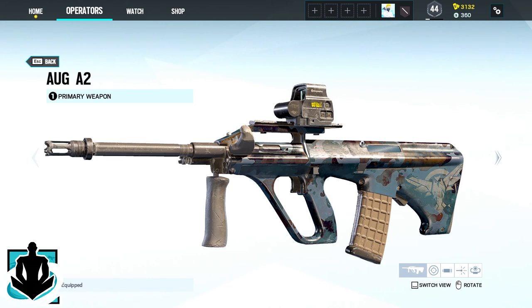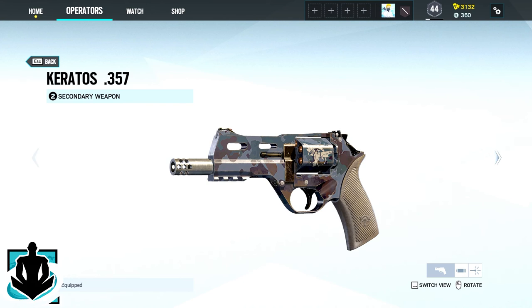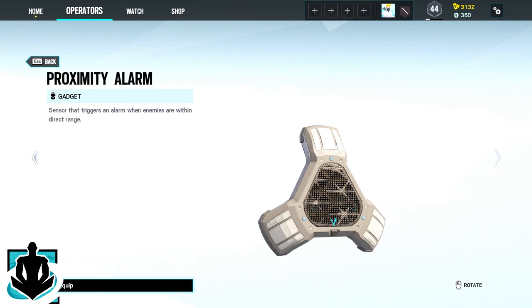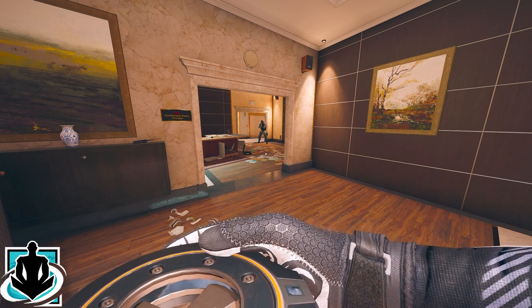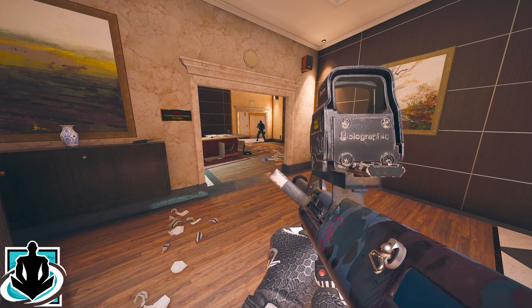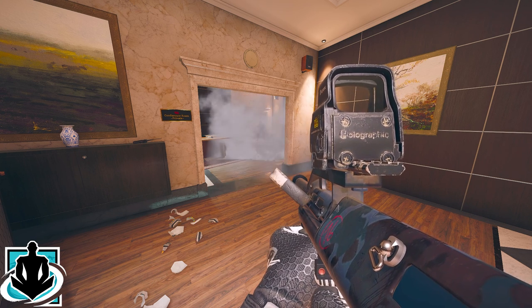As Wamai you can choose between the AUG-A2 or the MP5K as his primary and between the Keratos-357 or the P12 as his secondary. His gadgets are either two proximity alarms or two impact grenades. Wamai's device Mag-NET system is a throwable device that sticks to a surface and captures incoming projectiles, detonating them and self-destructs afterwards.